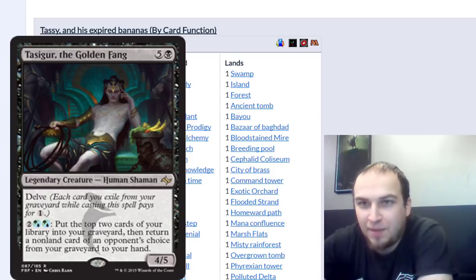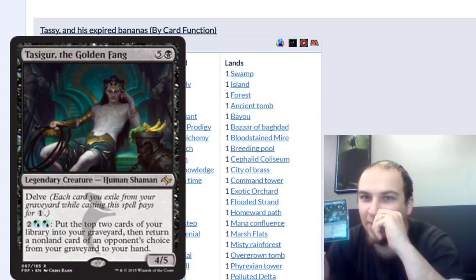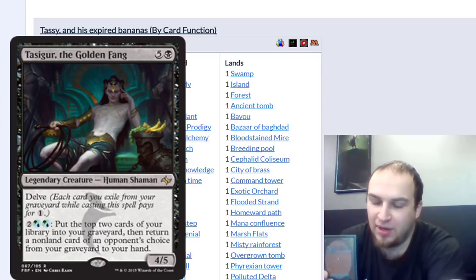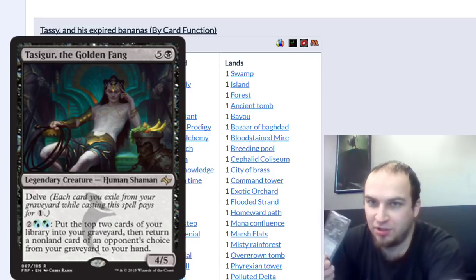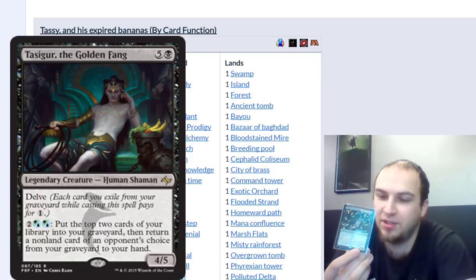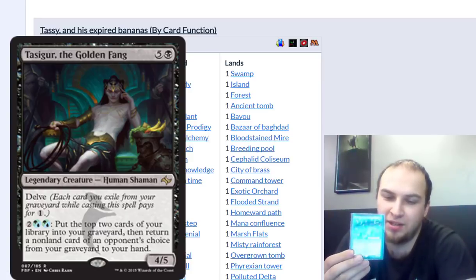The commander is Tasigur the Golden Fang. He is a 6-drop for a 4/5 that you can delve to make him essentially a 1-drop. In a graveyard-centric deck, you can essentially come out turn 2 or 3, and then start abusing his ability, which is: pay 4 mana, mill yourself 2, then an opponent chooses a non-land card and you put it into your hand.